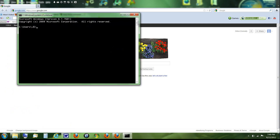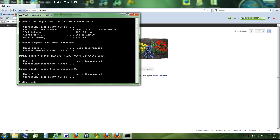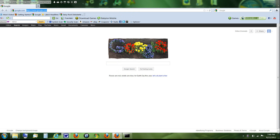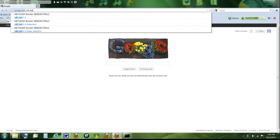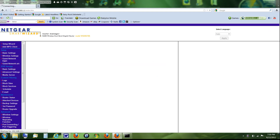Just type in CMD to open Command Prompt. You want to type in 'ipconfig' and you're going to get these results. Look for the one that says Default Gateway — you want to grab that. Leave this open because you're going to need it later. Type your default gateway — something like 192.168.1.1 — into your browser and press enter.